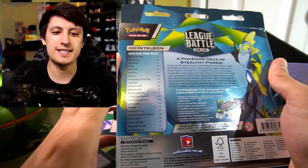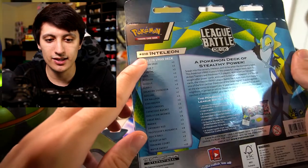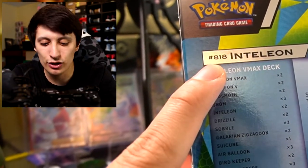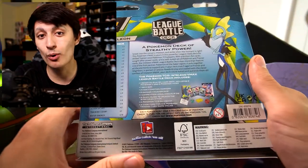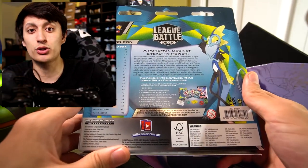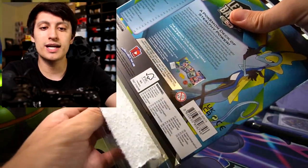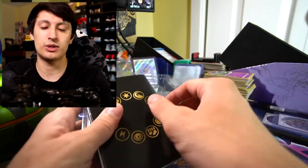At the very back, you also have the deck list, which shows you guys all the cards that are included. Inteleon is Pokemon number 818 — wow, that's a lot of Pokemon, a lot more than the 150 plus that I grew up with. You can actually use the code that's included with this box to get this exact deck online, which is what I'm going to do.